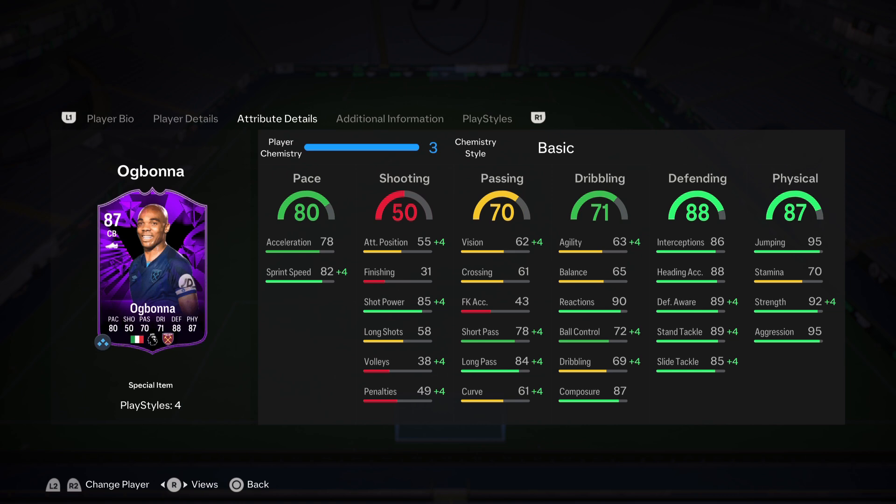The Shadow is the only recommended chemistry style — you want more acceleration and more sprint speed. When you get to the defending and physical stats, it's just insane. You don't really need to increase those with an Anchor. He has great short passing, great long passing, and amazing reactions at 90, plus great composure.